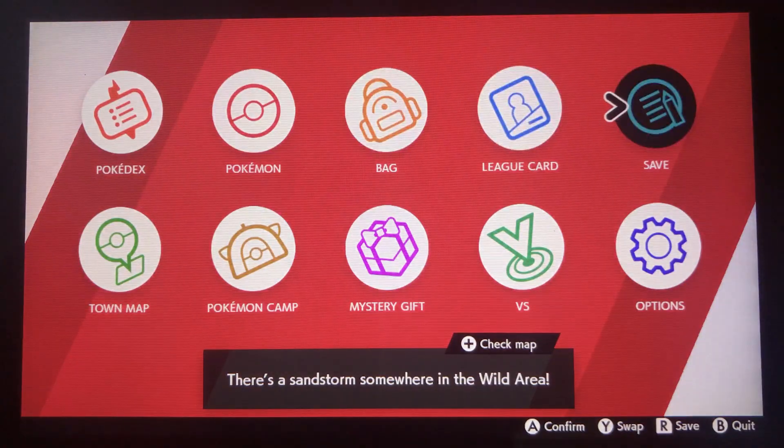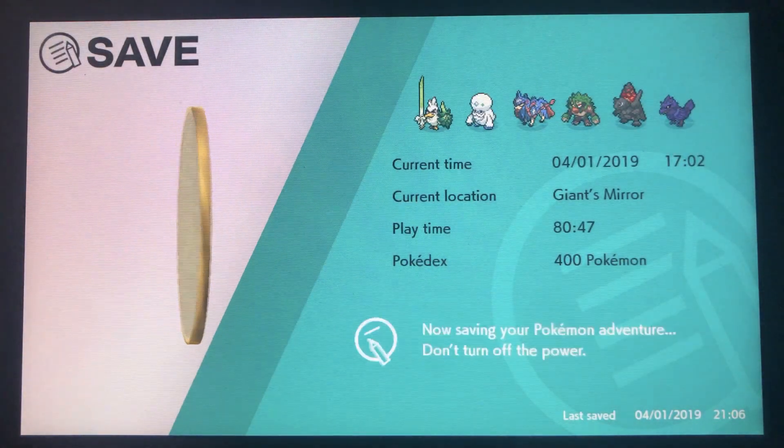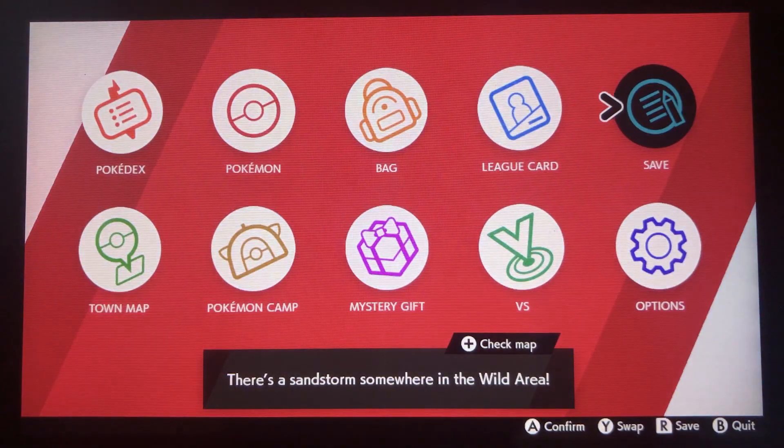You guys might ask me why hunt Hippopotas. I wanted to finish my Sinnoh dex, and Hippopotas was quite hard to hunt in the previous generation, but it's finally quite easy to hunt in this gen. So, Shiny Hippopotas — after 961 encounters.